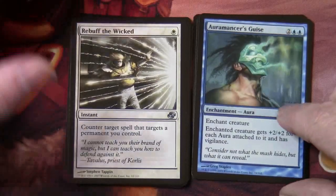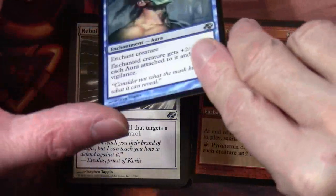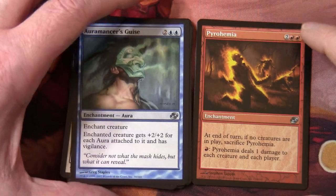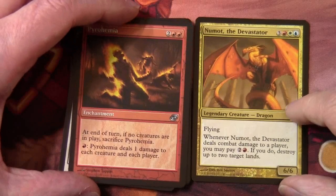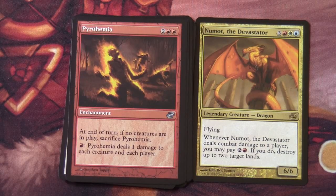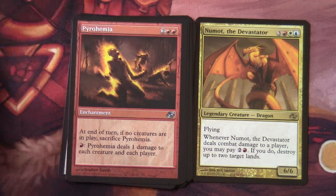Pyrohemia is in our uncommon/rare/time-shifted slot. Excellent — we do have one of the legendary dragons that feature in the set; there are five of these. Numot the Devastator — three red, white, blue, a 6/6 legendary creature dragon with flying. Whenever Numot deals combat damage to a player, you may pay two and a red; if you do, destroy up to two target lands. With red, white, blue, going in Wubrg order, you can see that this is a wedge color, and there's five dragons, one for each of the five three-color wedge combinations.